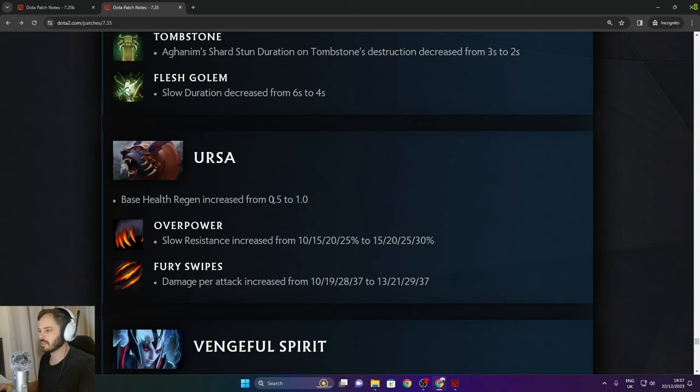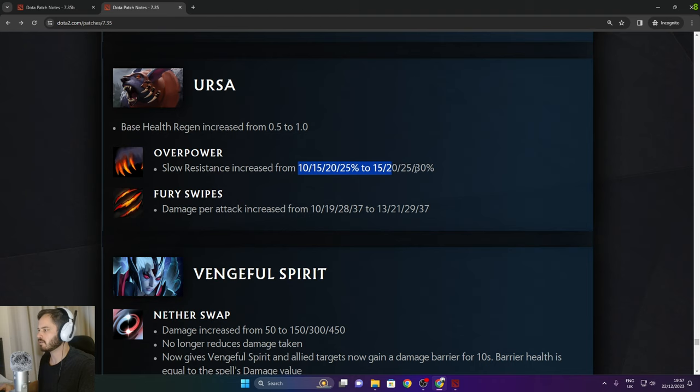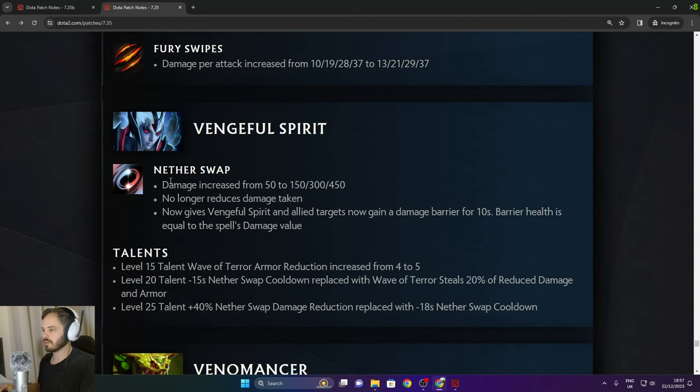Ursa: base health regen increased from 0.5 to 1.0. Overpower slow resistance increased from 10% to 25% — 5% more in the late game. Damage per attack increased, same in late game but better early. Vengeful Spirit: Nether Swap damage increased from 50 to 450 — massive. No longer reduces damage taken.